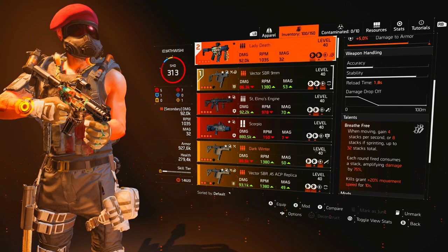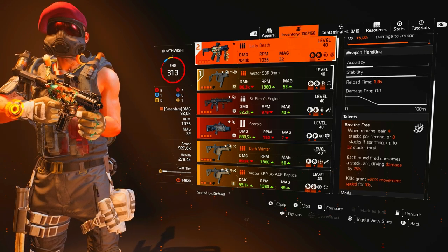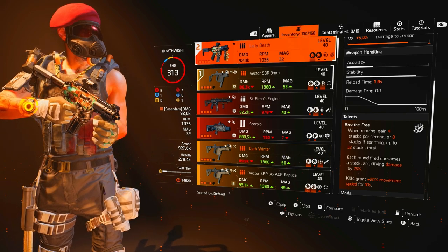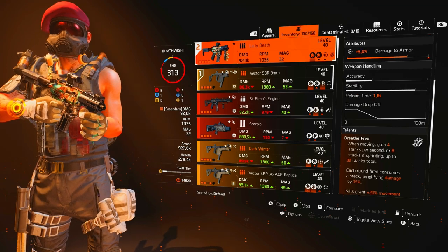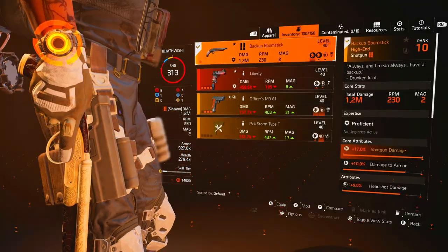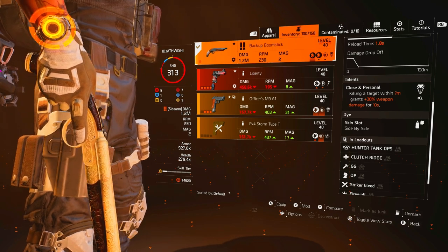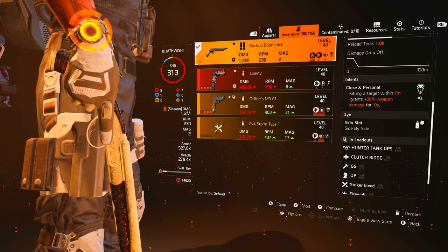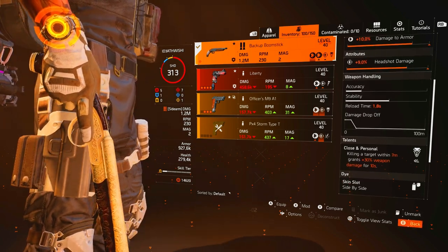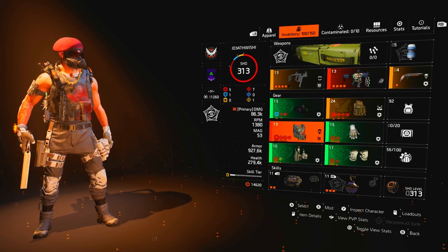For the secondary I've got the Lady Death — just in case someone's running. At each stack it gives you 75% weapon damage, so you pull out the Lady Death, run them down, shoot them, and once you've got them stacked you'll delete them. It's got over 1000 RPM with the Striker build. The sidearm I've got is a backup boom set, mainly because it's got Close and Personal — killing an enemy within 7 metres grants 30% weapon damage. If they're on their knees, pull out the shotgun, pop them, switch back to your main and you've got an extra 30% weapon damage.